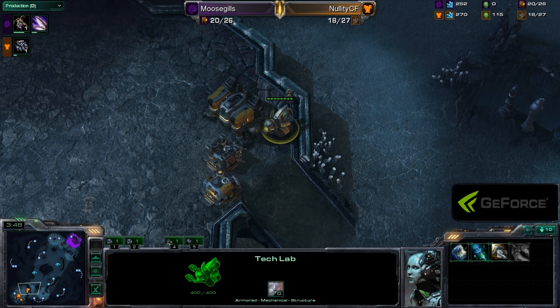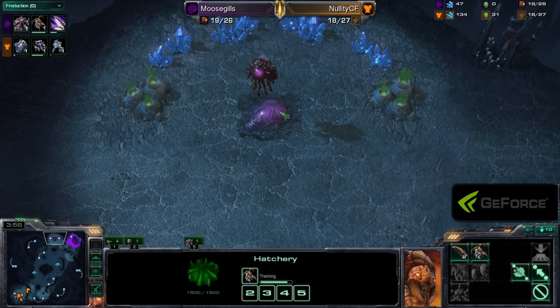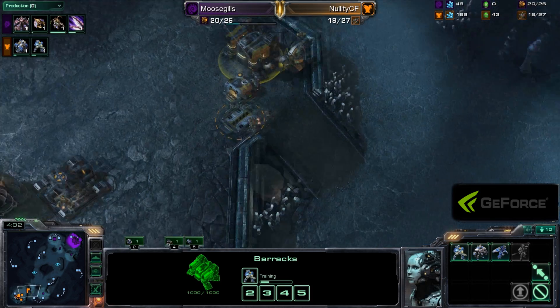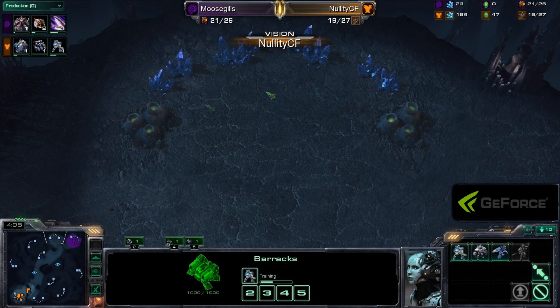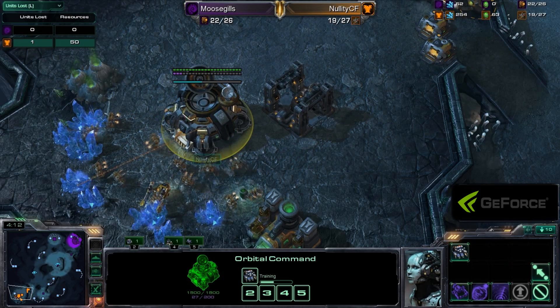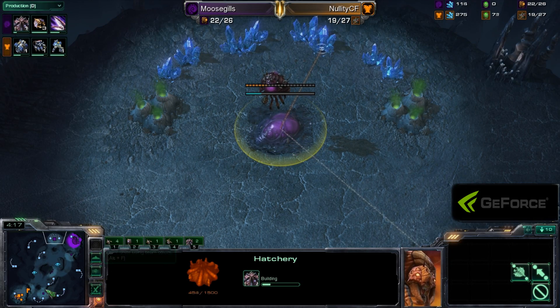Nellity has his first SCV at the natural expansion just trying to block it off. Orbital Command down, mules mining away, and that is going to be the completed wall-off for Nellity at the front. He's relatively safe, but the problem is these tech labs and supply depots are only guarded by 400 hit points worth of life. Expo now going down for Moosegills — and Nellity did not see that expansion go down. He had a worker there, but it was lost, so he has no idea about it.